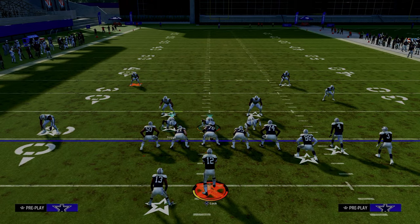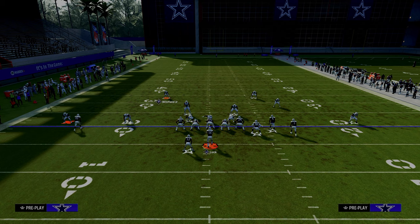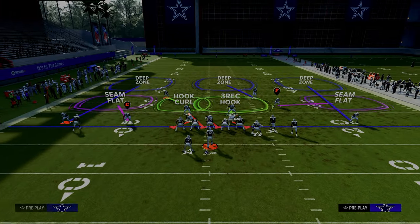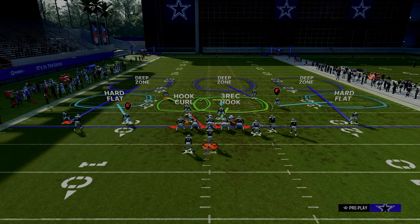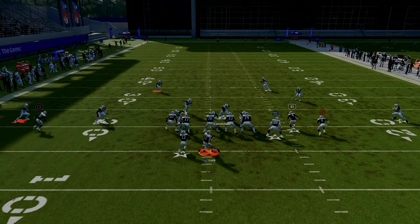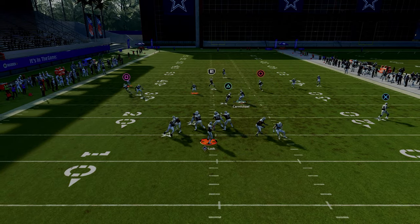All you have to do then is zone the safety on the left side. Last thing I like to do is shade outside underneath. What that does is give you the shaded down yellows, which are really good this year, and you also get hard flats to jump anything quick over the sidelines.